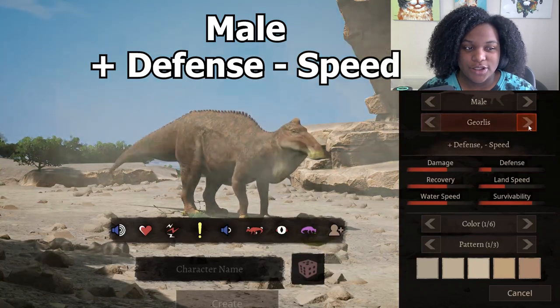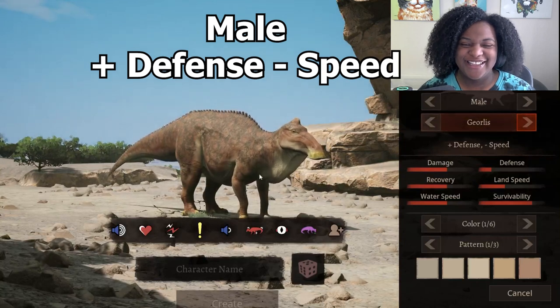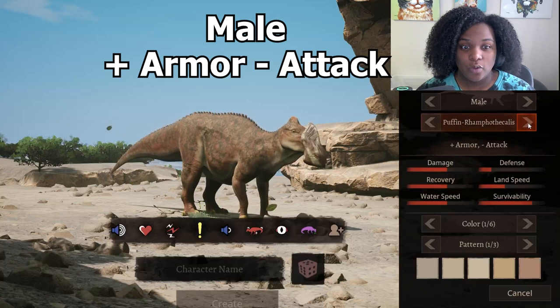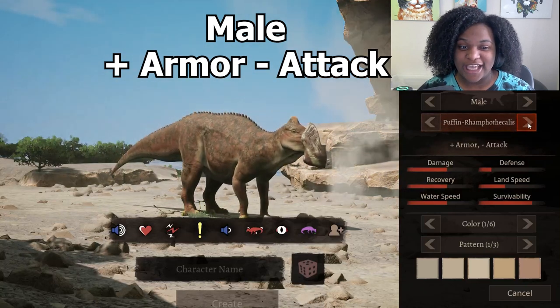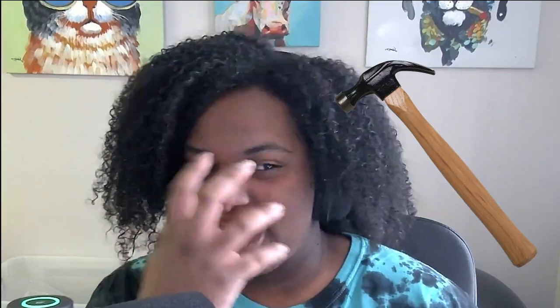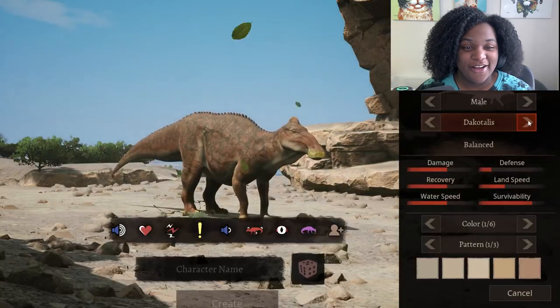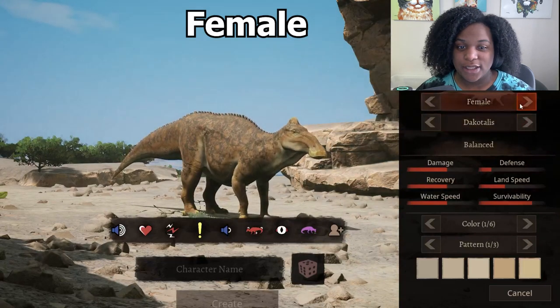The plus defense, minus speed subspecies — look at that, love the dewlaps every time they do it. Plus armor, minus attack — what is that? They basically just put a hammer on his face! And then back to balanced.